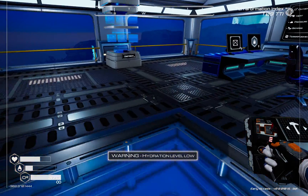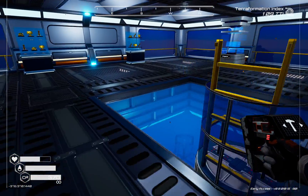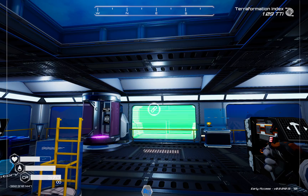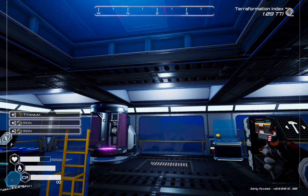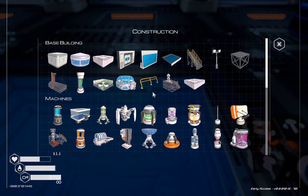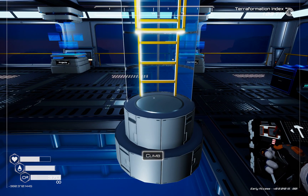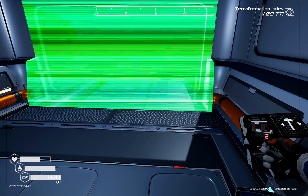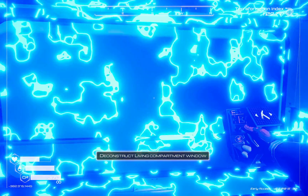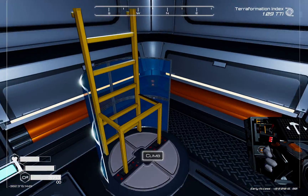We're a bit thirsty so let's grab a quick drink. Now we'll put our one-by-one up here — you can see it snaps perfectly above. We'll put our ladder in here, take us up, pop in our windows. We don't want a door there so we'll pop a window there. Need to grab more supplies.